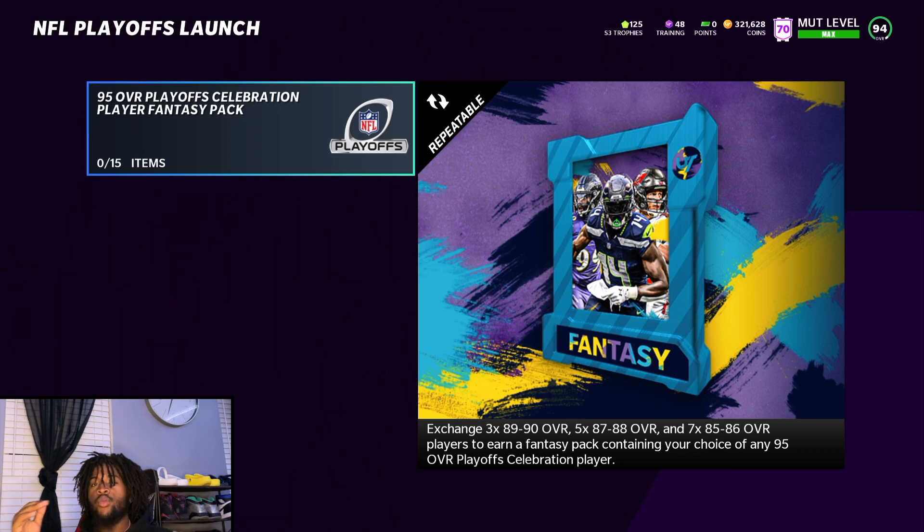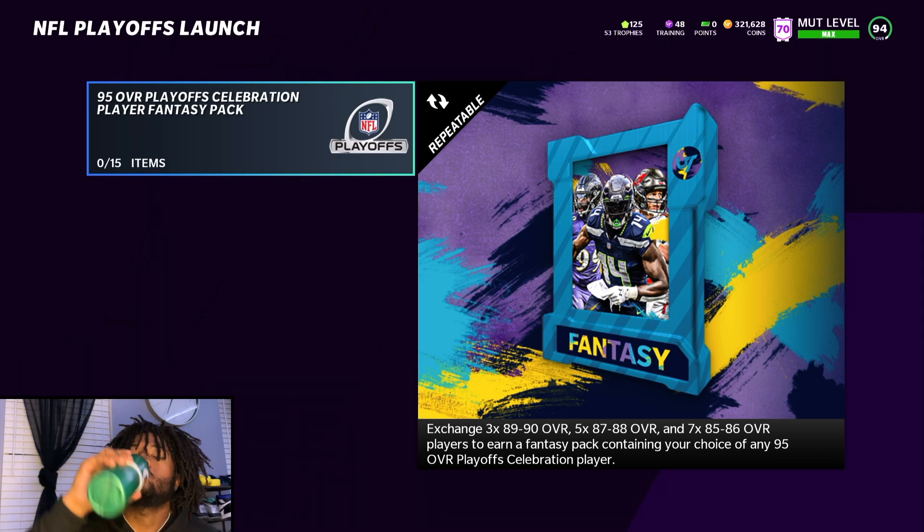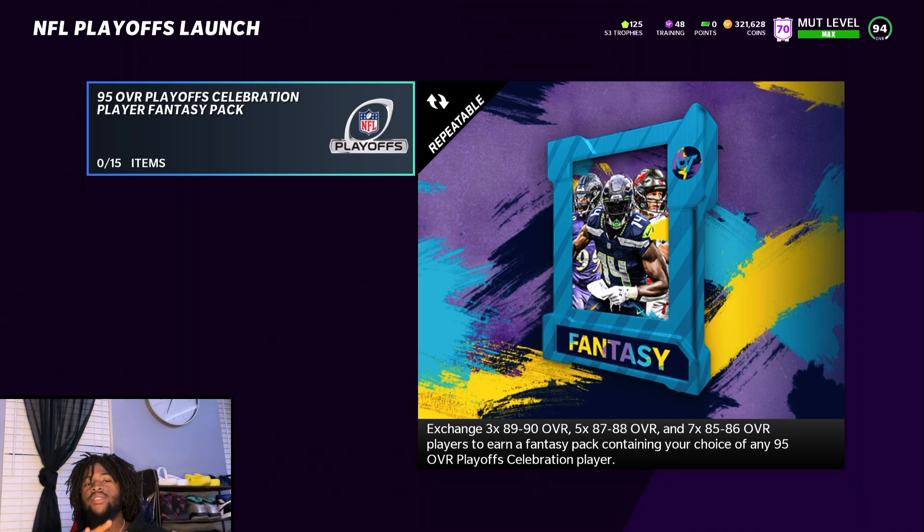There was a set on here this morning for the 97 overall Steve Smith Master. That Master set can't be completed until the 29th when this promo ends — the promo is three weeks long, ending January 29th, which is when you can unlock that 97 overall Steve Smith. However, this morning the set was glitching out and you could put in team captain tokens — three team captain tokens or your team captain — and it was letting you finish out the set. I saw a lot of people doing this this morning.